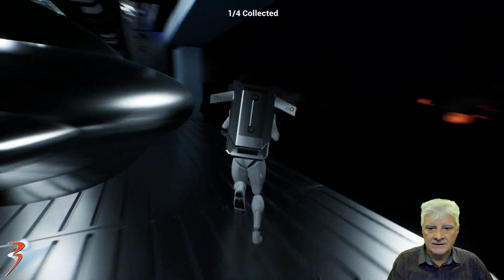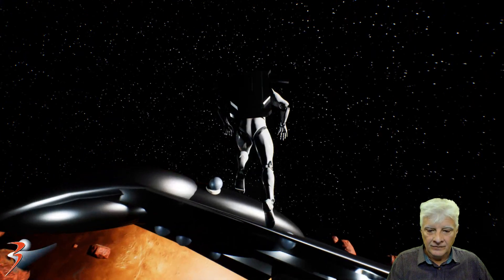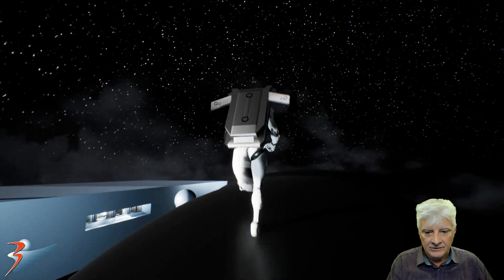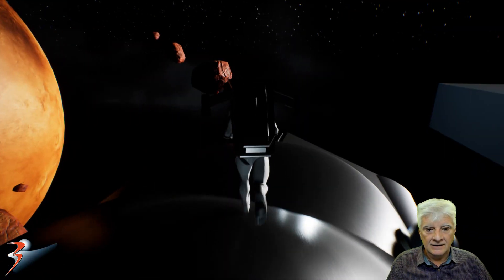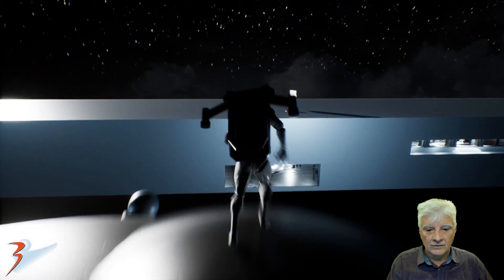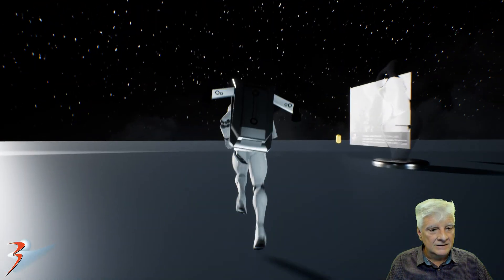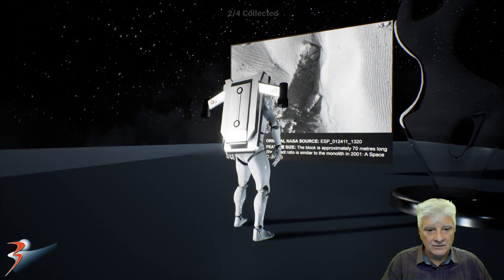So let's jump outside and go check out the other items to collect. We're on top of this object that depicts the Black Knight, which some speculate is orbiting Earth — this huge monolith sort of mothership.